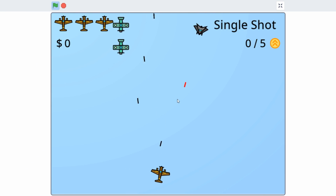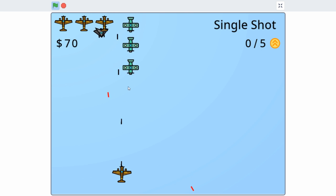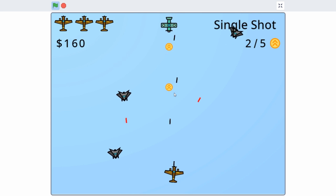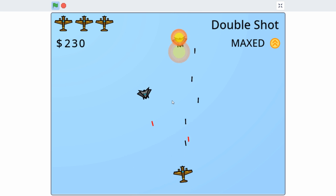Hello everyone, this is part 9 on how to make a shoot'em up game in Scratch. In this video, I'll be adding a few more weapons for the player plane and begin working on an enemy boss plane. If you haven't seen parts 1 through 8 yet, check them out — links are in the description below. Anyways, let's get started.